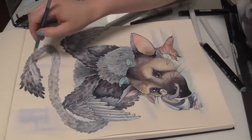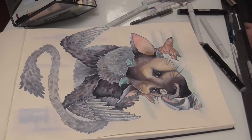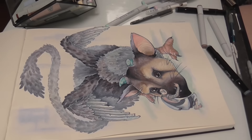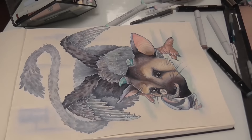Here's where I'm second-guessing my outlining of the tail, so I'm putting some whitewash down just to make sure it starts to push back into the image — it's further back, you can't see as many details, and it blends more into the white of the background.